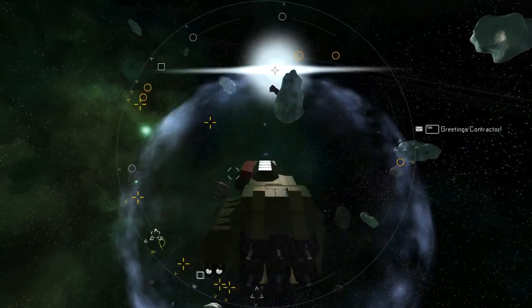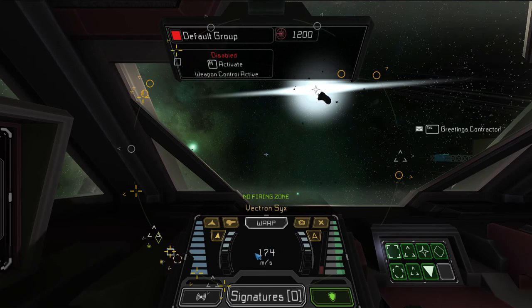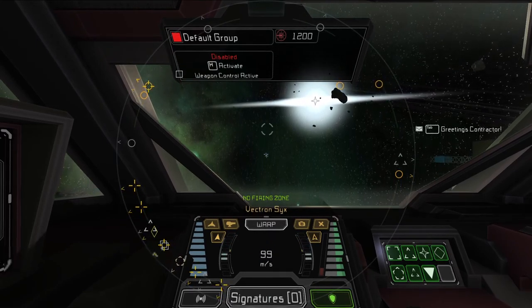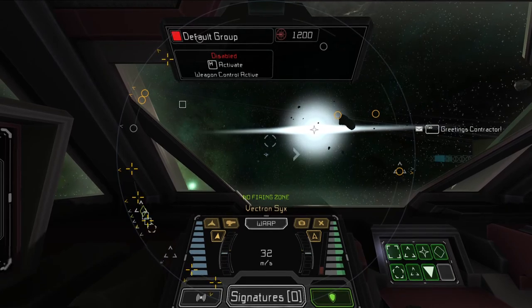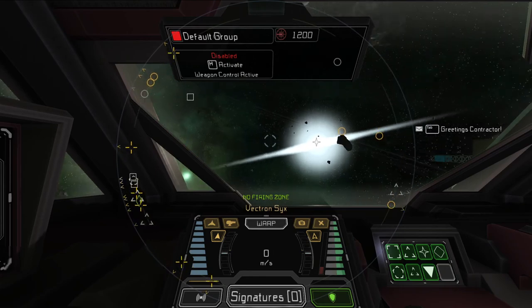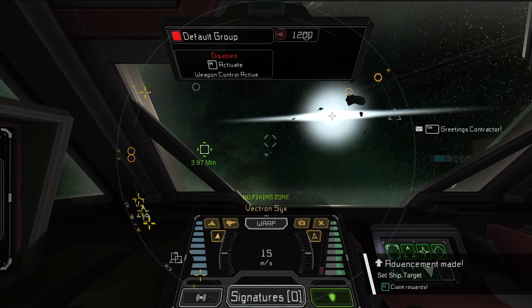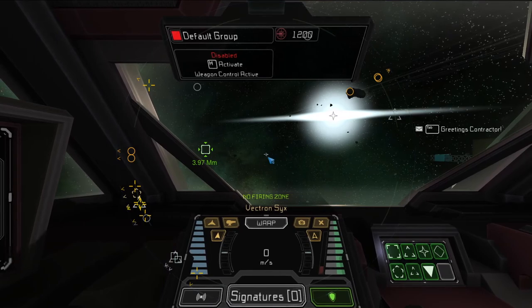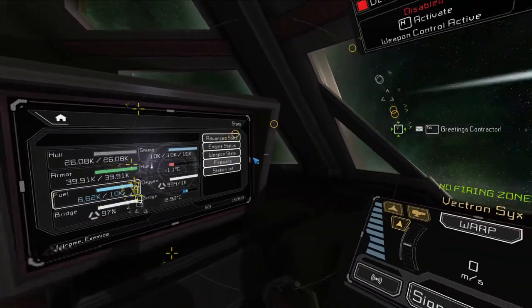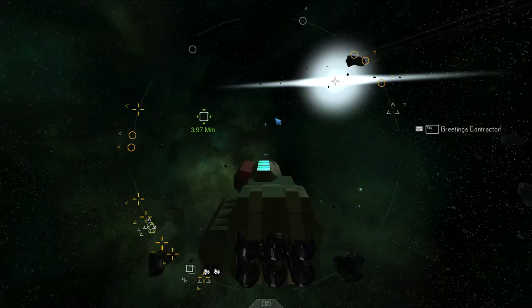Tab lets you switch between turning mode and mouse mode. Right clicking lets you move your screen around while in the seat. And V lets you go into third person mode while flying.